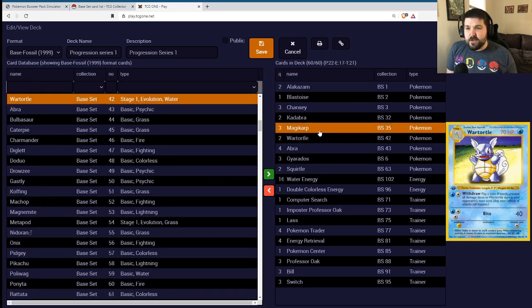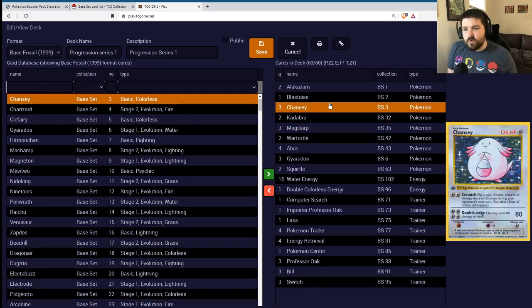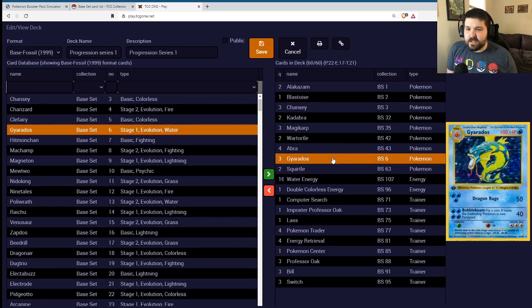I think we have decent odds to pull off our strategy, really wall it out and consistently get up there with a Gyarados that's going to Dragon Rage all day. We just have to hope we don't hit bad weaknesses and that Fish isn't super fast. If he's faster than us and has a bunch of Gusts in the deck — if he really is playing something like Haymaker — we might have trouble with that matchup. Let's get right into the first set of games.